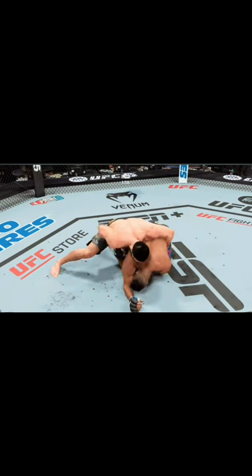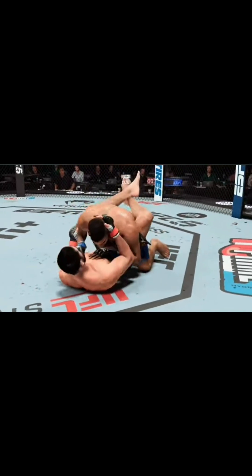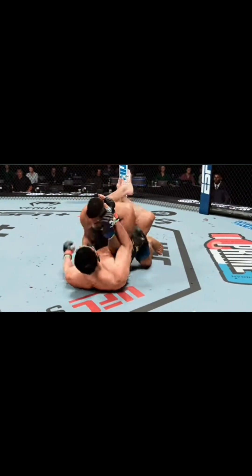Shades of the godfather of ground and pound, Mark Coleman, as he lands again from top position. Makhachev's trying for a submission — the guillotine looks like it's locked in. He's got to be patient. He gets out — that is great submission defense, keeping everything short and not allowing his opponent to get the submission victory. Overeem's tough as they come, but that eye is downright nasty at this point, and you've got to wonder if that might even be a fractured orbital.